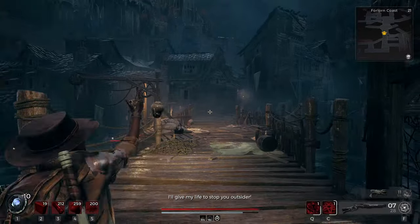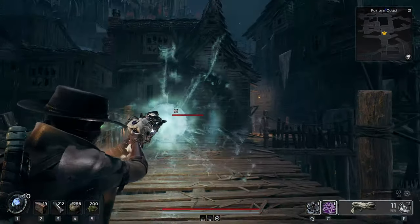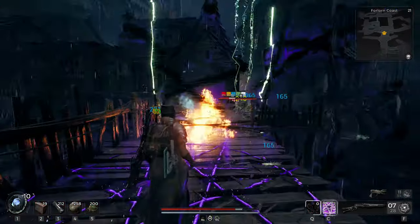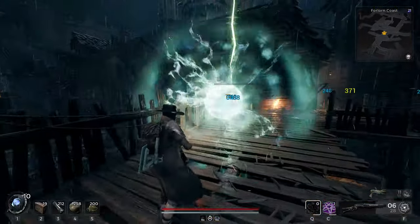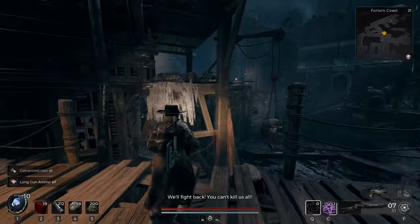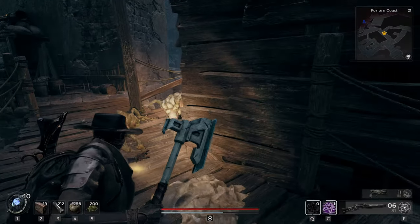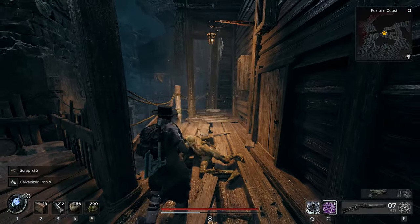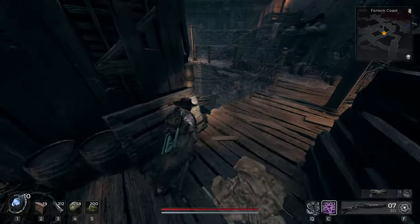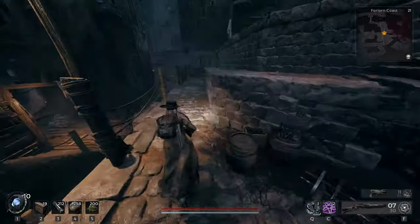If you struggle with the enemies here, have some control pods ready to produce slow. Obviously you don't have Ritualist yet if you're watching this guide. This is just survival difficulty. Anyway, you cross the bridge — cross the bridge and there are a couple different ways to get to it, but coming over here, that's a shortcut door.